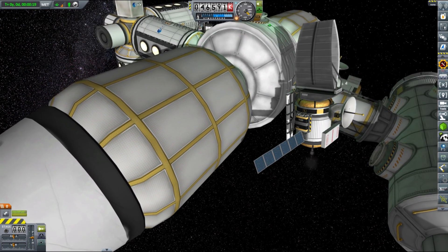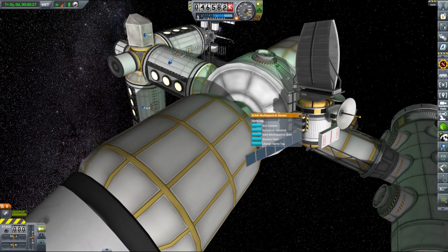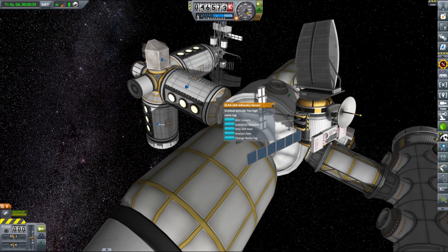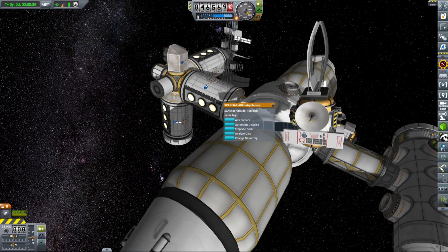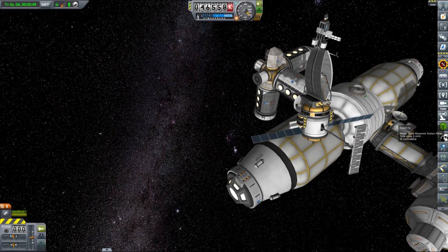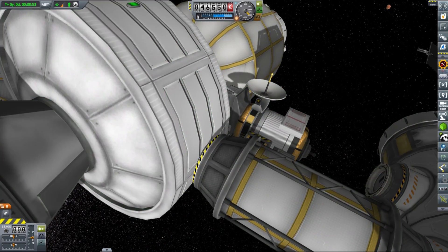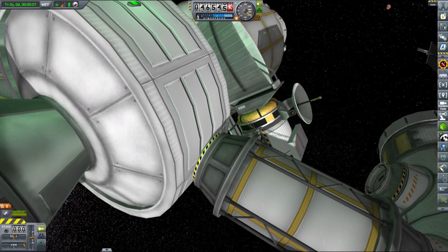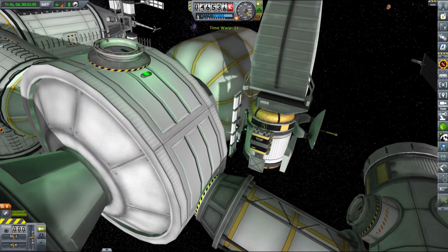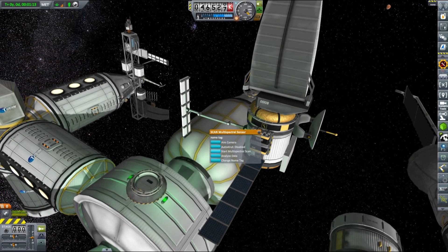On their own, they can reach KSC just barely in terms of communication, but we also have a relay antenna on the station to maintain communication. This is important — the COM network is essential in controlling all probes, so it works almost as if we had remote tech installed, safe for the signal delay. Nevertheless, we can't control probes if they have no connection to KSC, and since they don't have an onboard computer that can execute maneuvers for us, this is something to watch out for, especially during insertion burns.